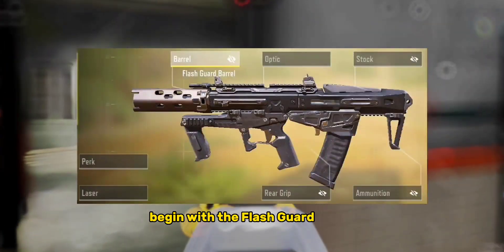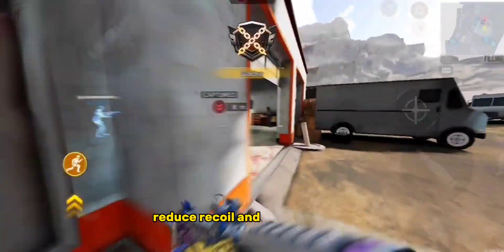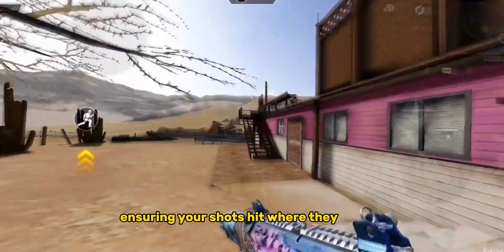Begin with the Flash Guard Barrel for improved accuracy and control. Reduce recoil and stay on target, ensuring your shots hit where they matter.